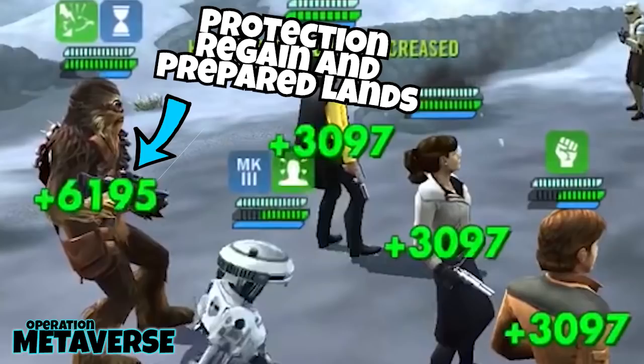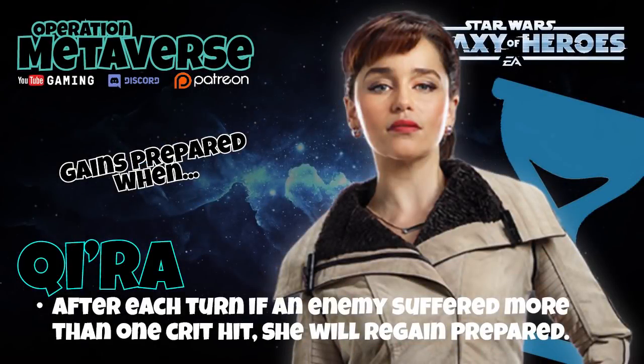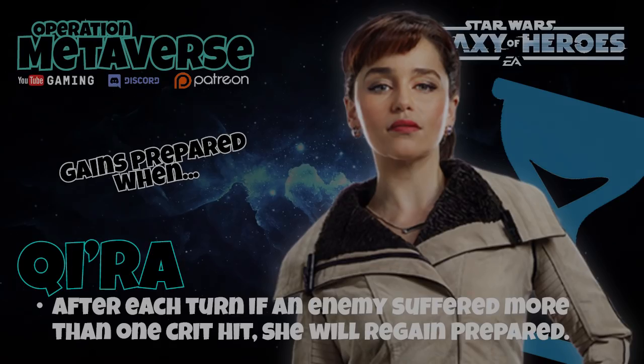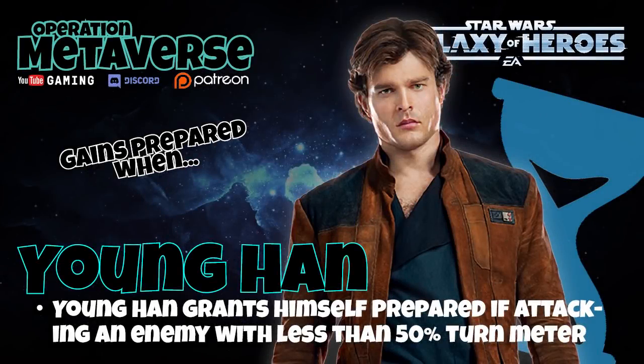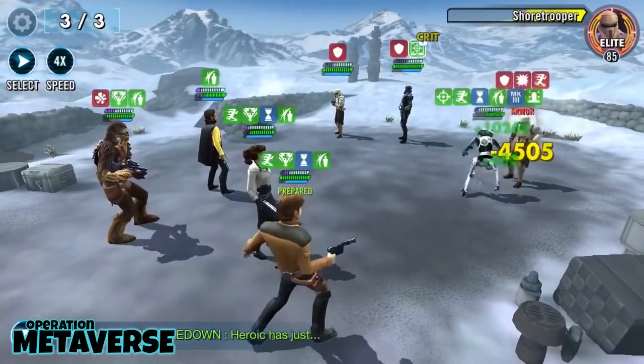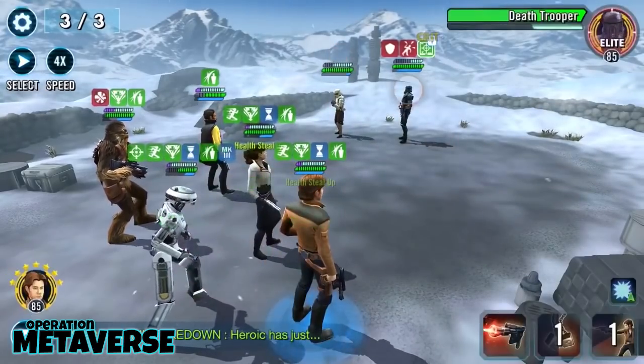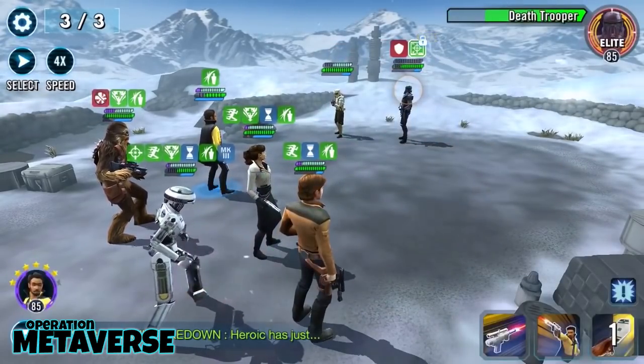Speaking of Kira, after each turn, if an enemy suffered more than one critical hit, she will regain prepared. This is quite easy to achieve as there are a lot of assist mechanics within the team. Young Han grants himself prepared if he attacks an enemy with less than 50% turn meter, and Young Lando simply has a percentage chance to regain it at the start of his turn. It's important to note that these last two characters, Young Han and Lando, also have the ability to pass prepared to another ally as an element of each of their special attacks.